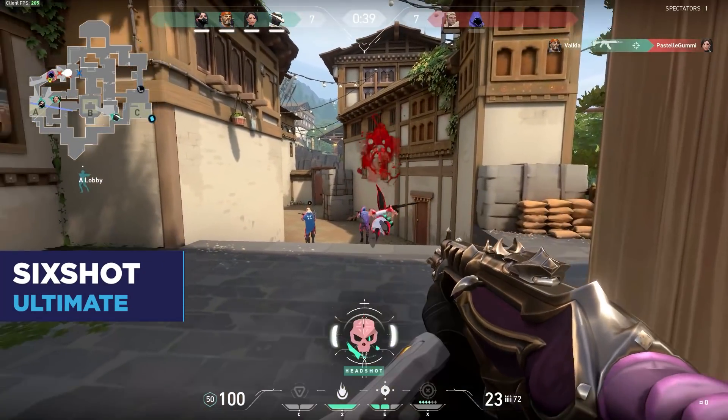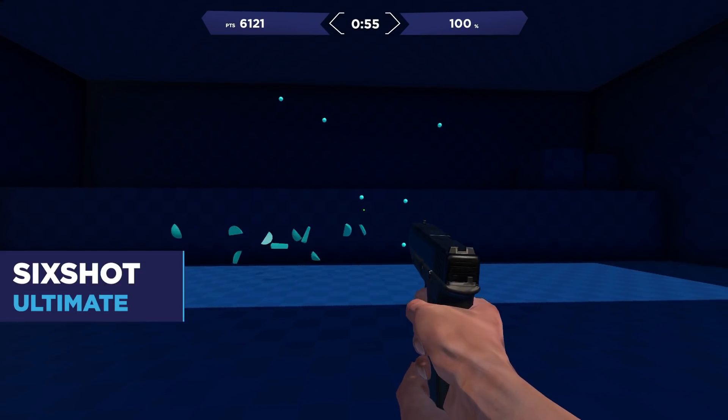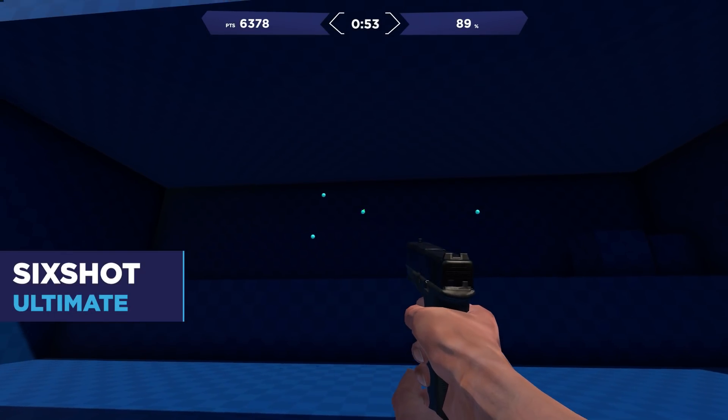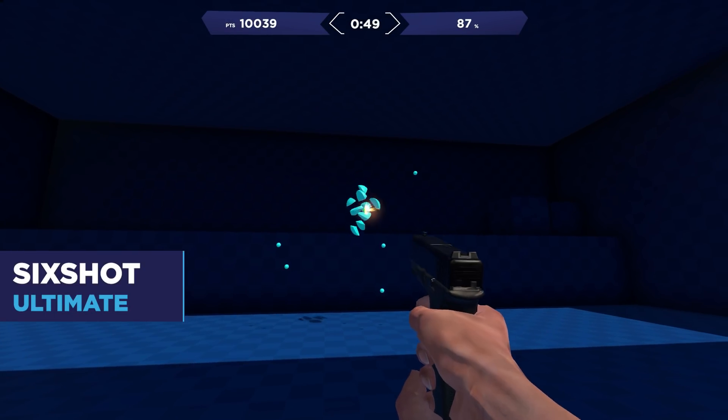While it would be great if all headshots lined up along a linear point, that won't always be the case. Six Shot Ultimate is a great training task which spawns small orbs along a fairly close radius and allows you to flick in different directions. I would recommend starting off slowly with Six Shot and then increasing your speed as you get more precise.